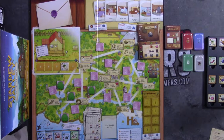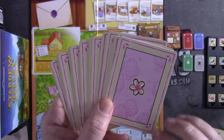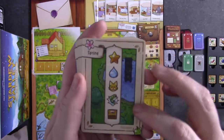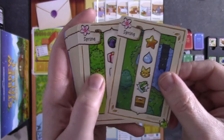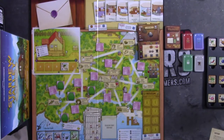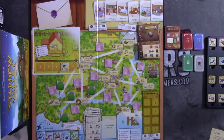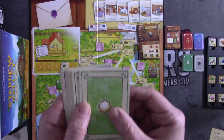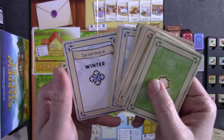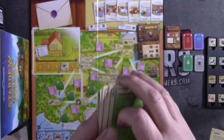Next, you're going to prepare your seasons deck, starting with the cards that have the pink back with the flower — these are the spring season cards. Shuffle these up and take four out. For your first game, it is recommended that you play with the four cards that have the little symbol in the bottom right. Give these a good shuffle and place them on top of the card that says 'Last Day of Spring.' Prepare the other seasons in the same manner — summer, fall, and winter — ensuring that the last day of each season is the last card in each of those four decks.